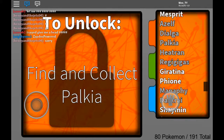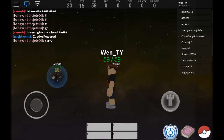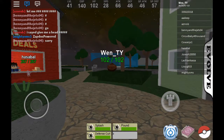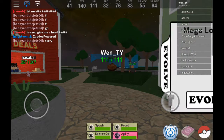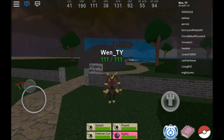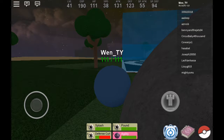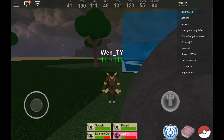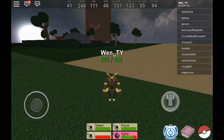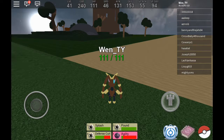Remembering the last episode — I got Buneary. I got up its happiness so it could evolve into Lopunny, and then got the Mega Stone for it so it can become Mega Lopunny. Now, this is supposedly the fastest Pokemon in Pokemon FighterZX. But it isn't my fastest Pokemon because it's only level 41. I mean, it's a pretty high level, and you can still get pretty high with agilities.